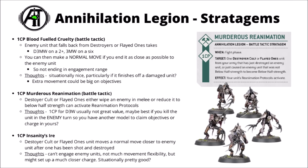For one command point, there's Murderous Reanimation — a Destroyer Cult or Flayed One unit either wipes out an enemy unit in melee or reduces it to below half-strength, and that unit can then immediately activate Reanimation Protocols, usually gaining D3 wounds. I guess if you're near a Canoptic Reanimator that could be 2D3. Usually I'd say one command point for just D3 extra wounds isn't really the best value in the world — probably not one to use most of the time. Perhaps the best situational value might be if you just happen to kill an enemy unit in their turn, then you could have one extra model to make charge distances shorter for your own next turn.